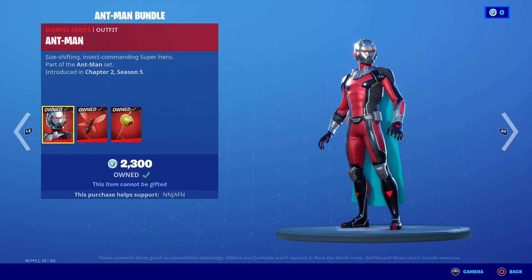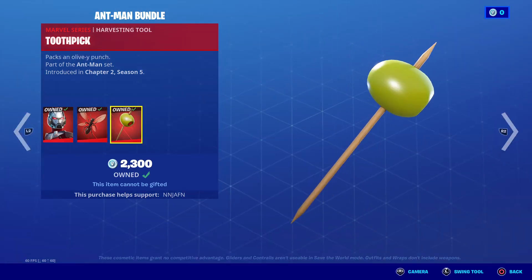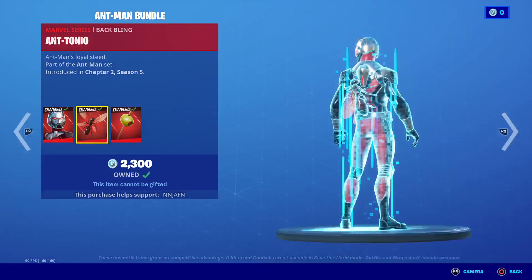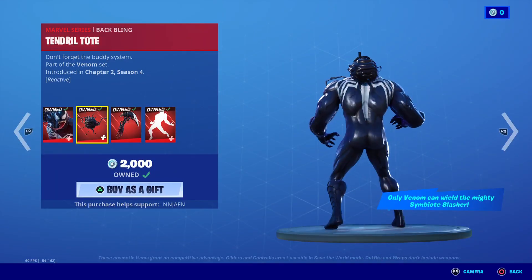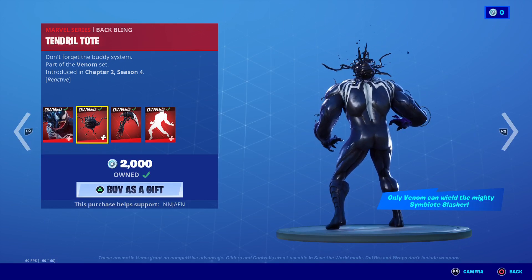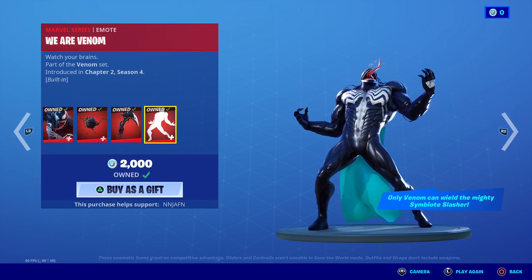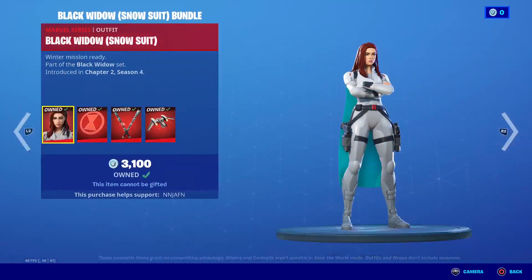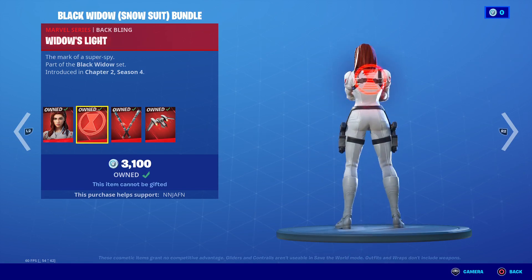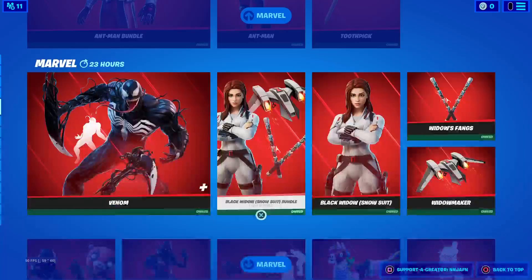Marvel are still here, guys. We got Ant-Man with the back bling and pickaxe Toothpick, part of the Ant-Man set. We got Venom with the back bling and Venom Slasher pickaxe, and the built-in emote. We got Black Widow Snowsuit, Windows Light, Window Vans, and Window Maker, part of the Black Widow set.